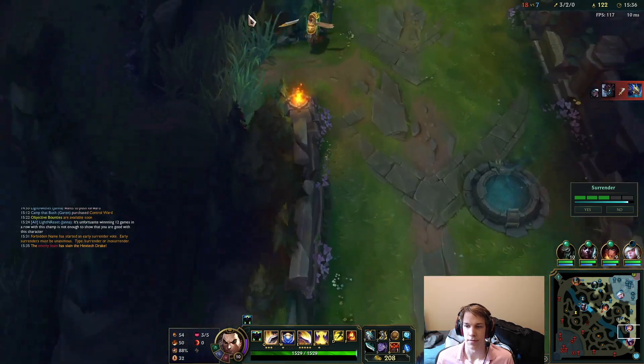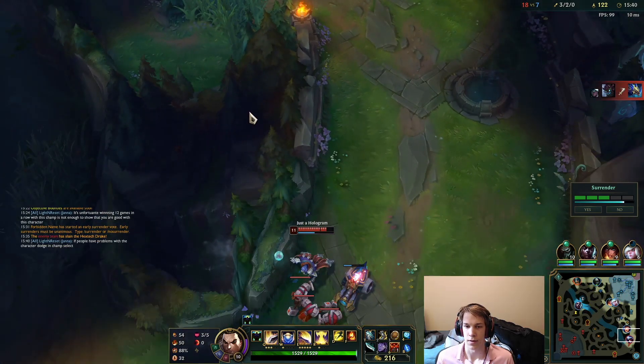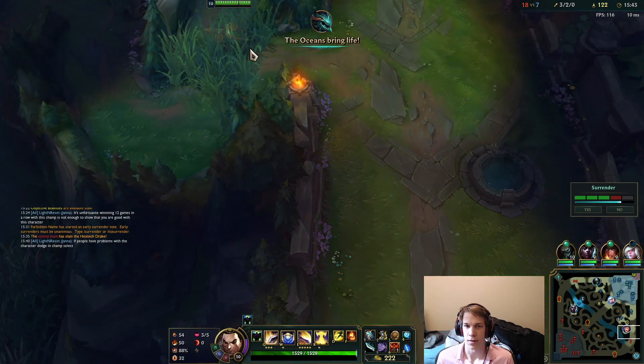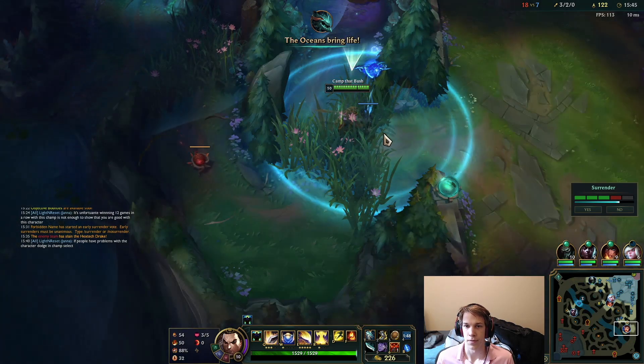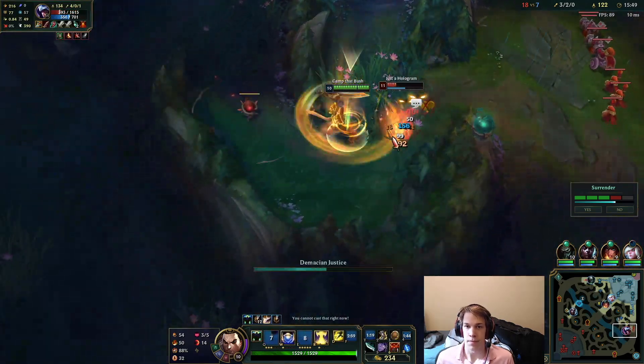In this first example, Talon shoves the wave, and assuming that he will push up, I blue ward the bush right after he drops in vision, while he is still a decent distance away, so it's not directly on top of him and there's a smaller chance that he will suspect it being a bait. He enters the bush, and I get an easy kill.